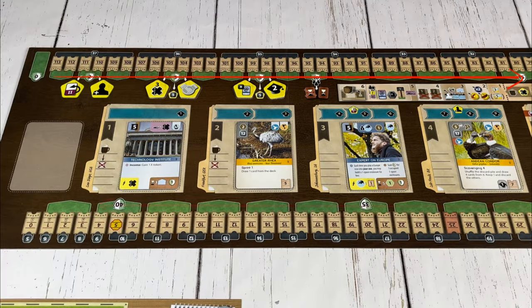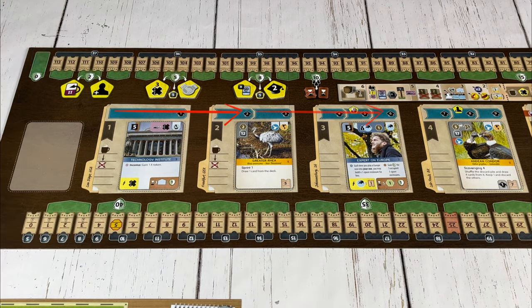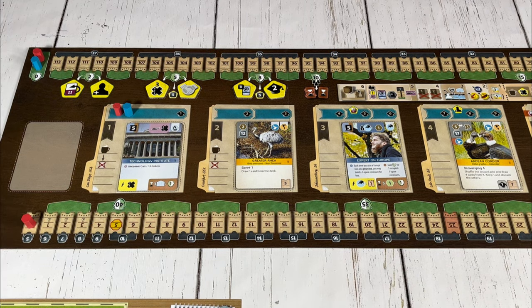The green track is the conservation track, and each player puts their counter on the zero space. The blue track is a reputation track — each player places a counter on the one space. And finally, the third track is the appeal track. The first player puts their counter on the zero space, the second player in clockwise order puts their counter on the one space, and so on.